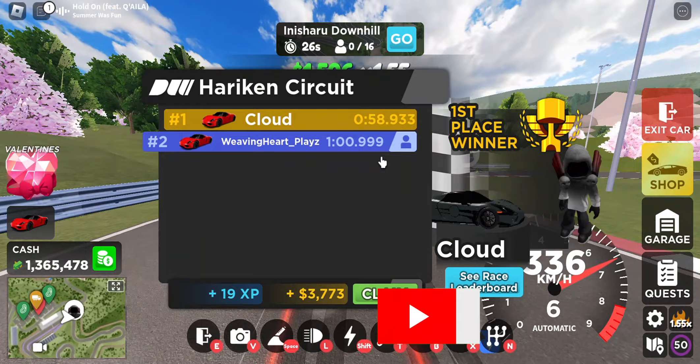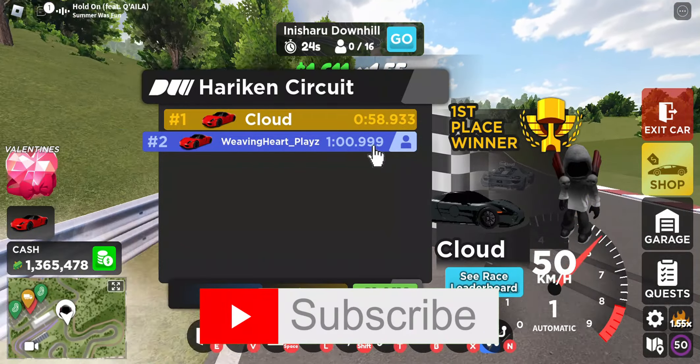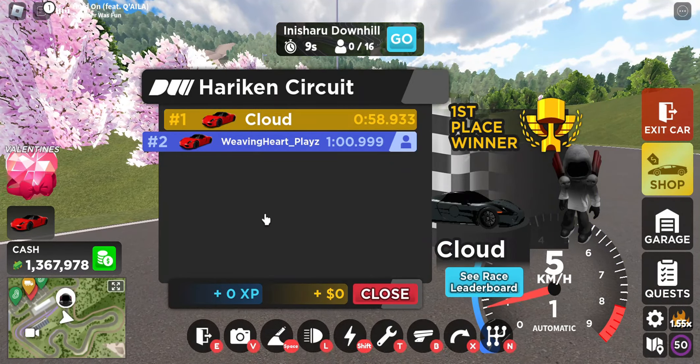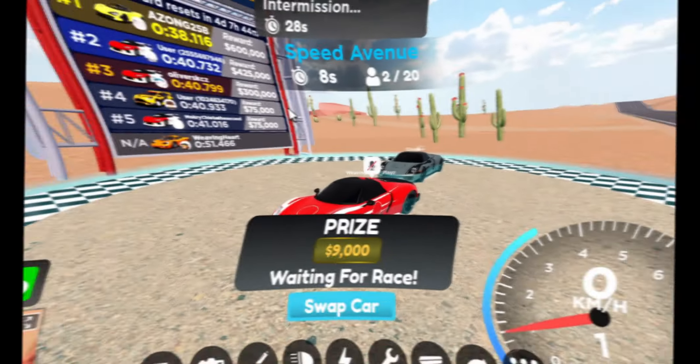Alright guys, looks like you can get a double — 58.9 to 1 minute 0.9 on Hurrican. Let's move on to the next race, which is Speed Avenue.